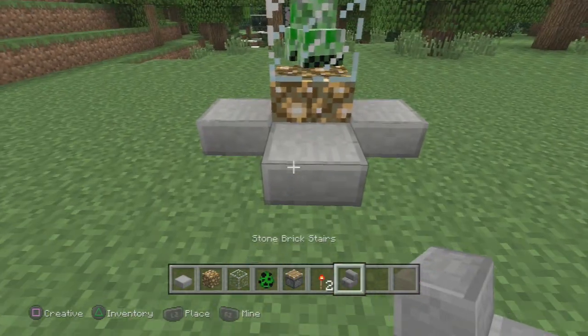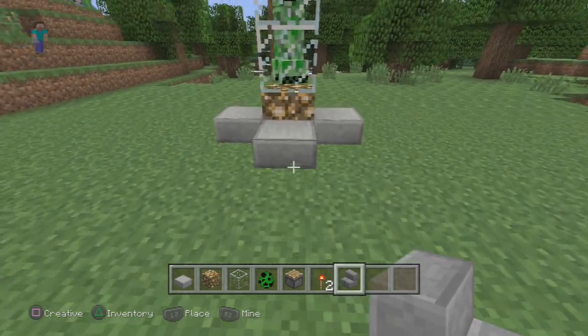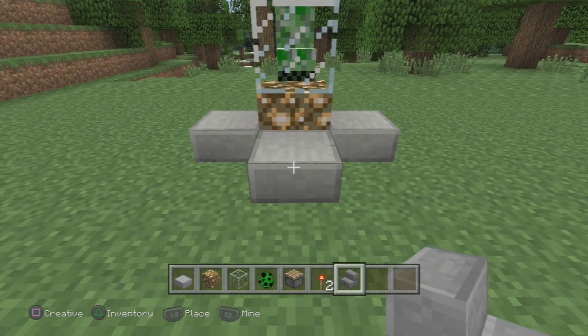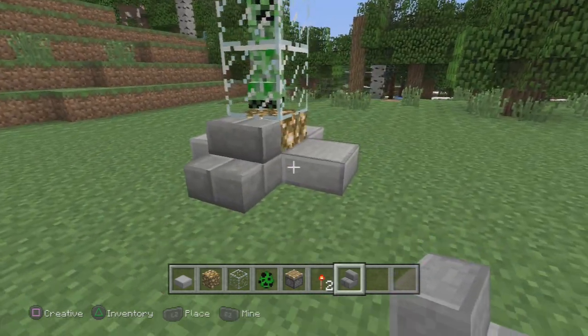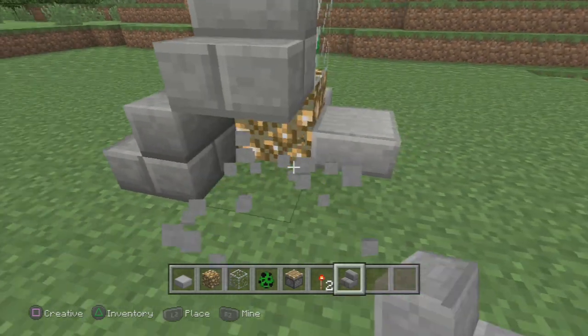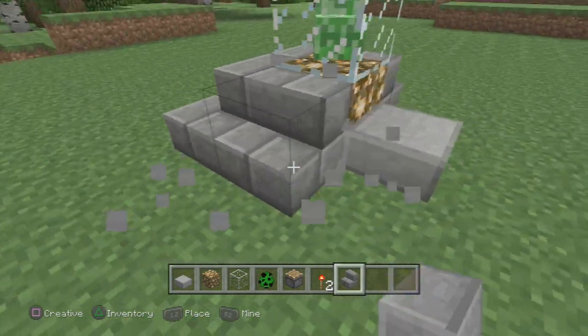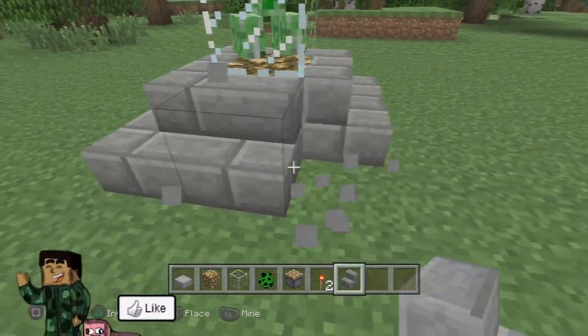Now it is important to note that you need to either keep the half slabs around the base or swap them out with some other kind of block. Otherwise your mob is going to be able to escape from the trophy case that you just built. For whatever reason they seem to be able to pass through blocks if you do not put this around the base.